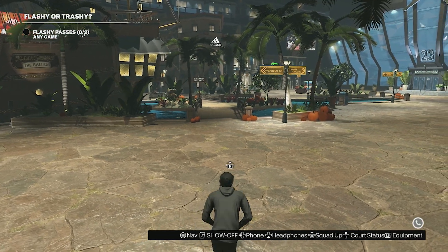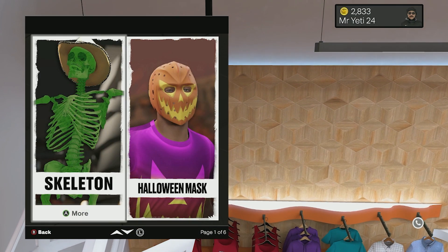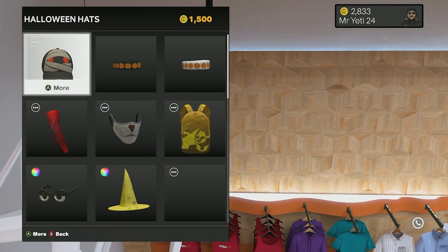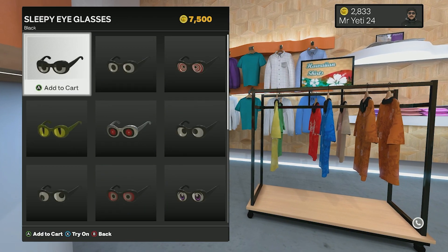Once you load in, go across to Swags. Once you make it into Swags, there will be a section right at the top that says Halloween Masks. Go down to the third row and click A.